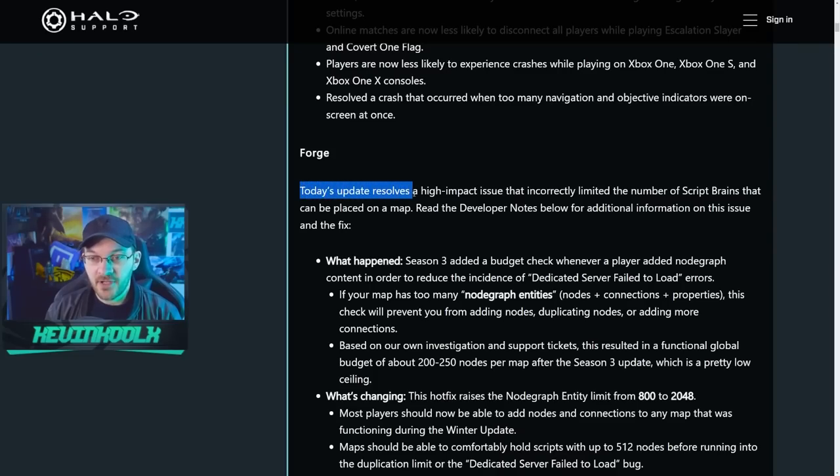Forge saw a lot of changes as well. Today's update resolves a high-impact issue that incorrectly limited the number of script brains that could be placed on a map. Obviously when you're forging a map, you want to be able to play and edit at full capacity, and for some reason it was being limited — so now that limitation has been removed.